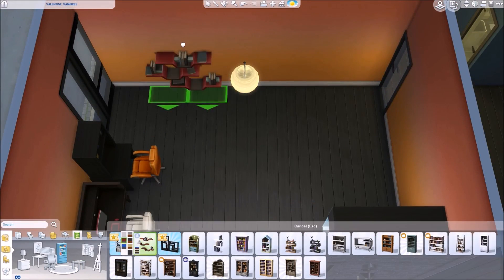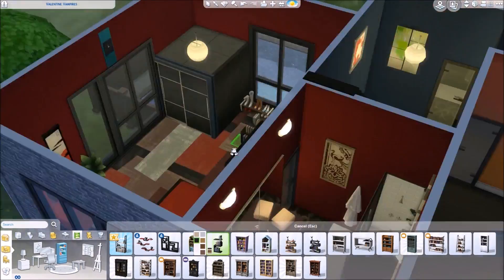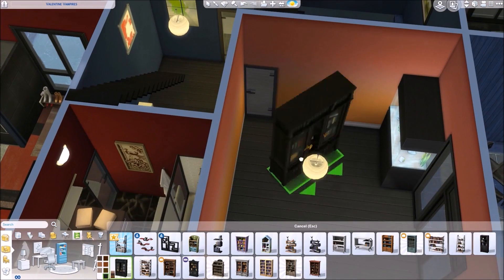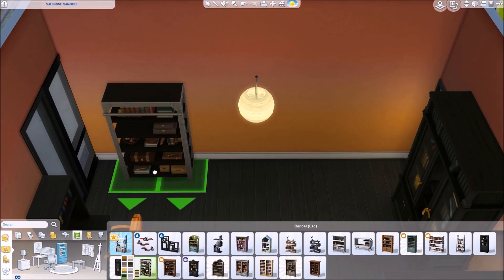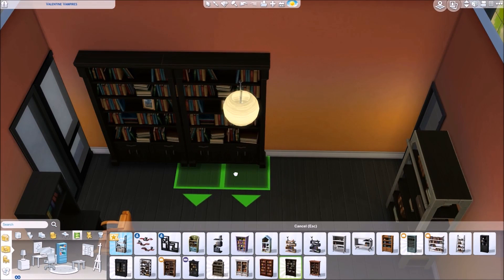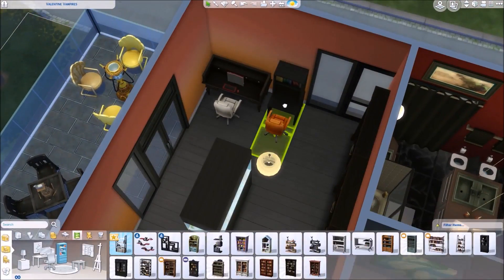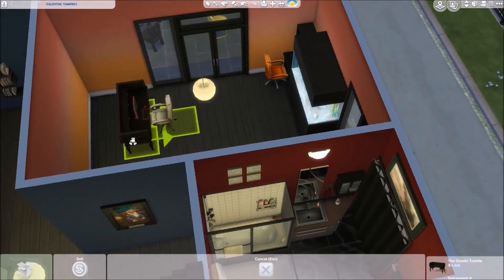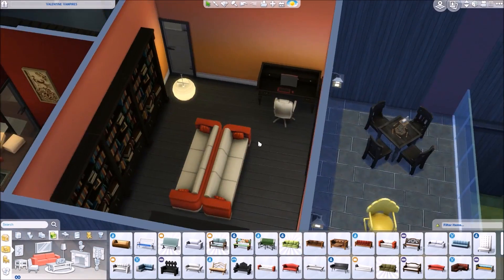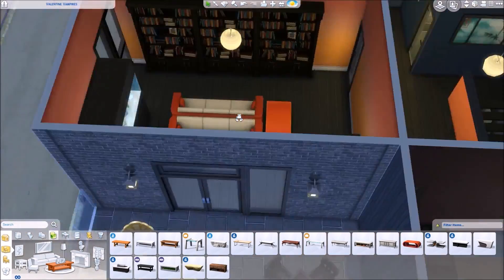I'm going to be putting in bookcases in the office. At first I was going to use the more modern funky-looking ones, but I ended up putting in completely normal-looking bookcases because they filled out the space better and actually ended up fitting the aesthetic more — ironically — even though they're not the uber-modern type. I like that they look a lot more full anyway, so it looks like Venus has a more sizable book collection. Being a massive book lover myself — I write books and edit them for a living — I was much more pleased with the bookcases that are more full.